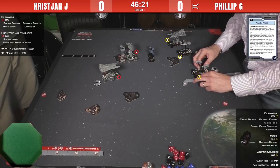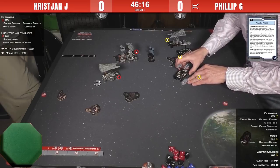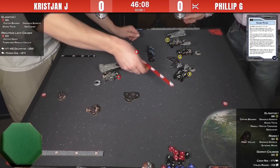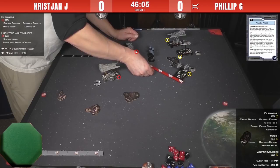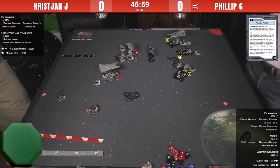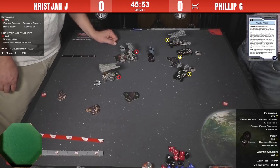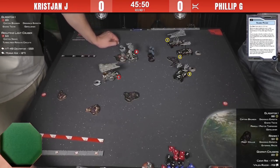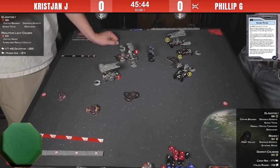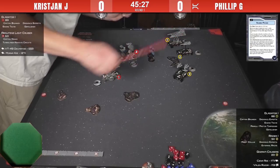Philip might actually be using the Ghazanti to block the Architons from easily reaching the objective token in Philip's deployment zone. After moving, Philip was worried about the Ghazanti getting double-arced — it doesn't look like it's double-arced, but it is in the side arc of the Architons. Three dice, even with Turbolaser Reroute Circuits, is not going to be enough to kill the Ghazanti at long range. This is a concentrated fire command from the Architons — Christian is going to use it this turn.